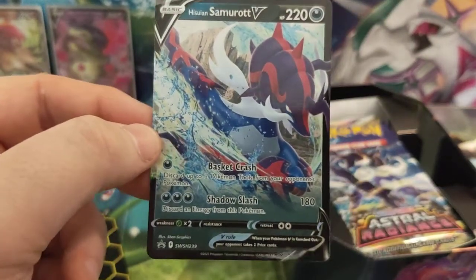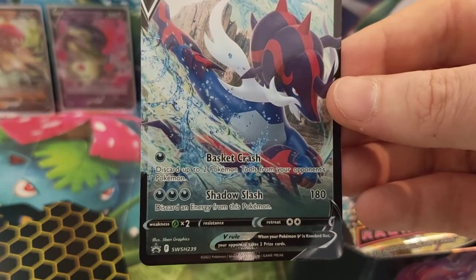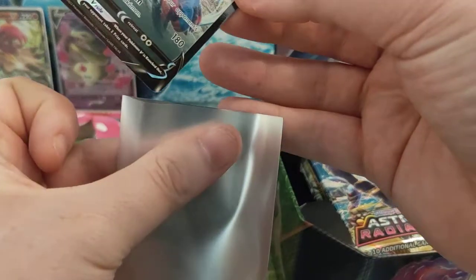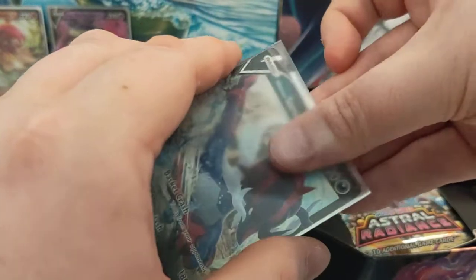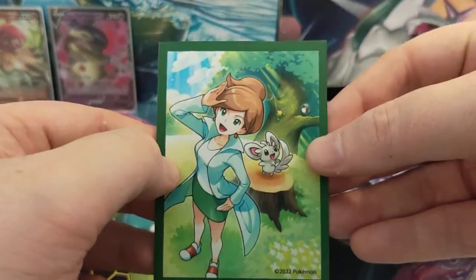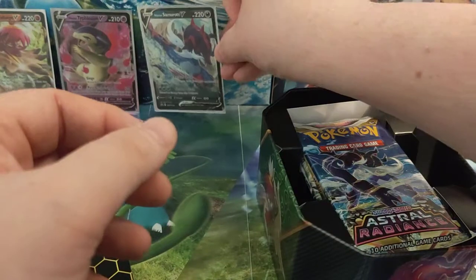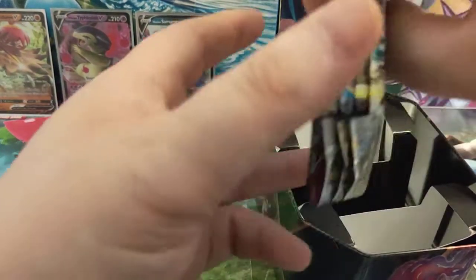Nice looking Samurott there. I'm going to pop him into one of our brand new Professor Juniper sleeves — those came from that premium tournament collection we opened up the other day on the channel, so do check that one out if you want to see what we got from that. There she is, Professor Juniper, with Samurott on there. Let's put that at the back with the other two.